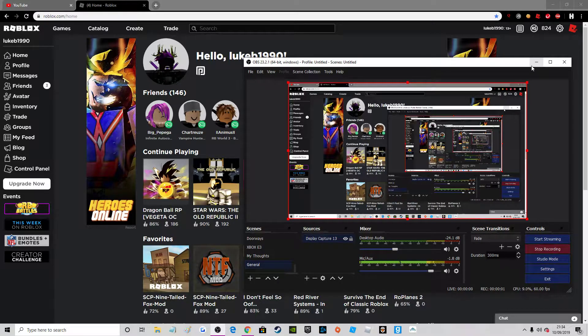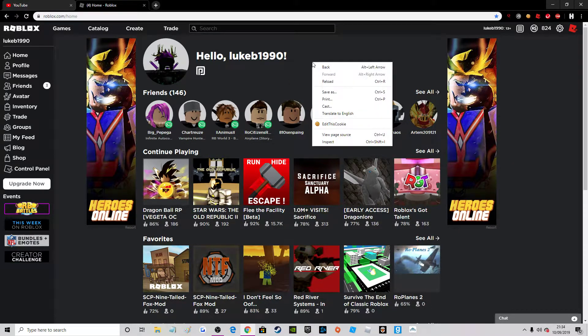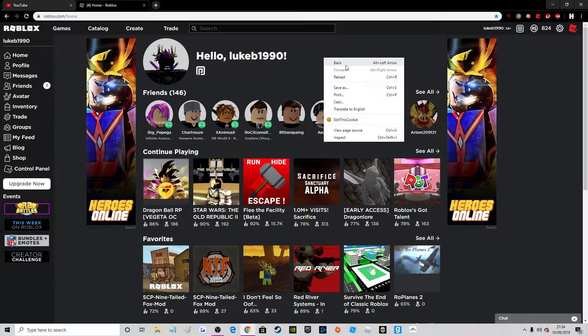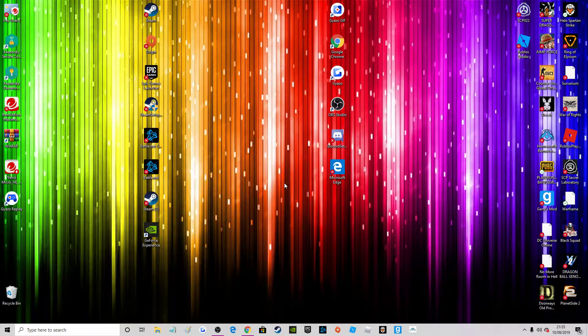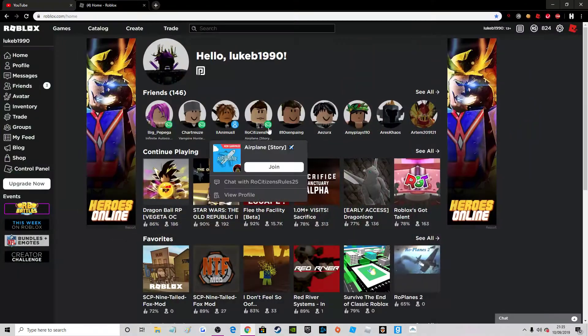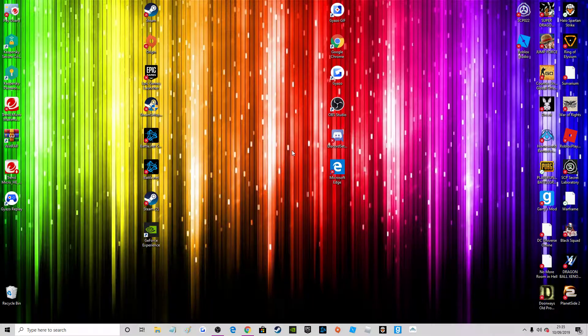Hey guys, welcome to a new video. Today I'm going to tell you something important. You know how you recognise that list whenever you click the right button on your mouse? Well, I had an issue with that. Apparently, when I was playing Dragon Ball roleplay, I ended up glitching my mouse and the right side of it actually got locked — it kind of got stuck, so it kept that list up.